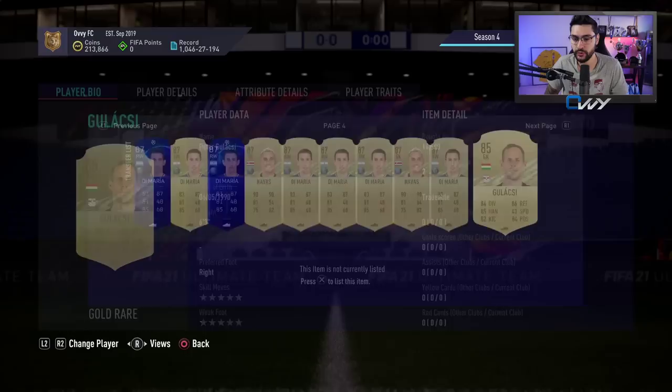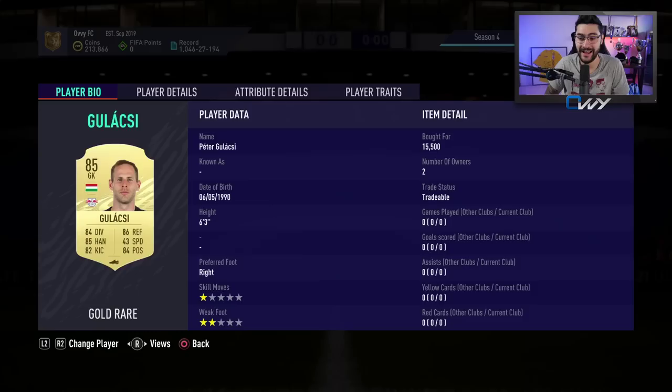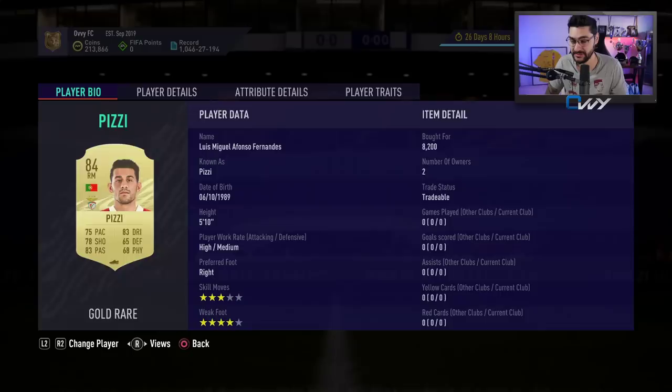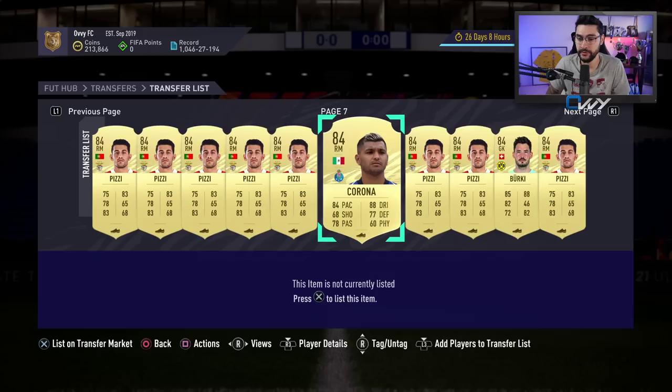Also Goa — an 85 — under 15,000 coins, under 15,500, that's what I advise. That's actually how I got him too, under 15,500. Then we've got Pizzi — an 84 — around 8,000 coins. I wanted to get him under 8k but at the moment when I was buying him that was not possible, so I got him at 8,200. We also have Jesus as an option.